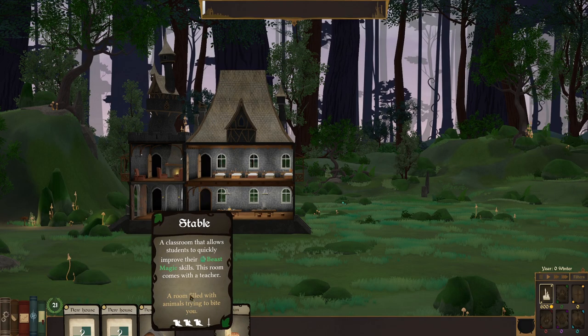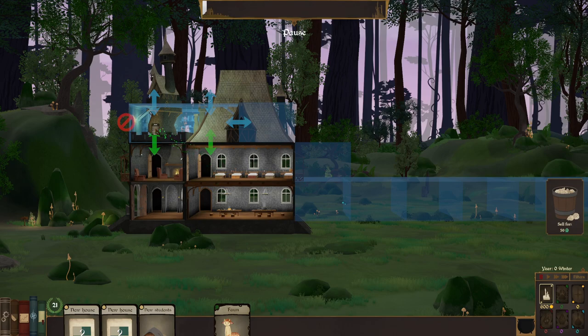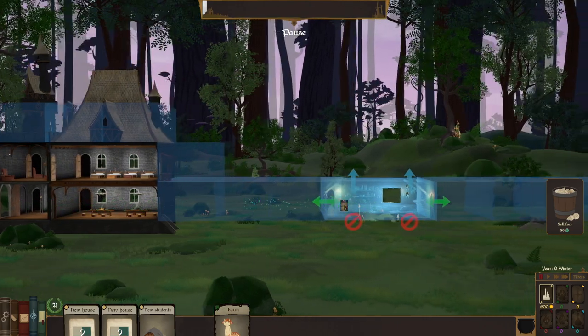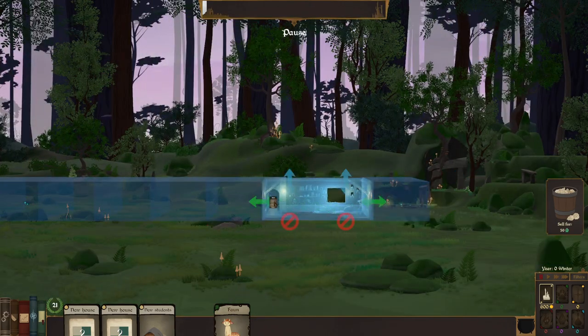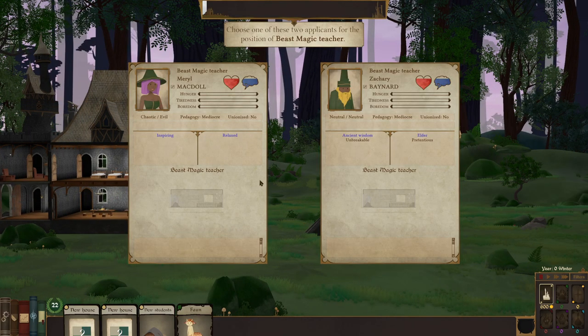The thing I grabbed is the stable — a classroom that allows students to quickly improve their beast magic skills. There are multiple classrooms in the game, and whichever classrooms you have, it teaches those kinds of magic. This teaches beast magic, so it means we can start teaching some beast magic. I'm gonna throw it out just to be different — let's just set it there. So for each classroom you place, you have to have a teacher.